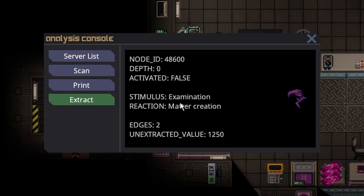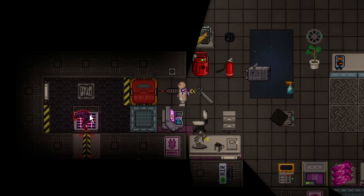Examination is probably the literally easiest one in the game, other than the timer stimulus, because all you have to do is shift-click it, and that will activate it.